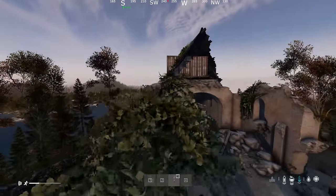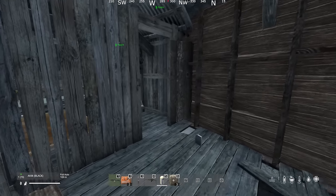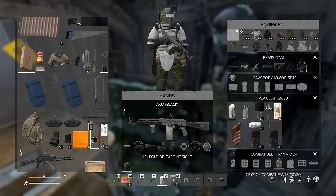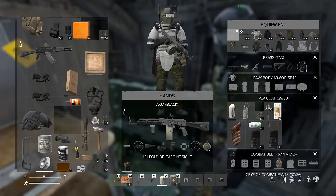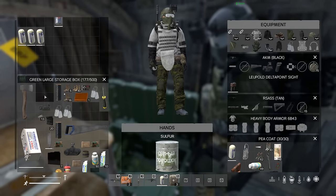Later on we found a base that we could crawl into, so we used the hacksaw to get inside their starting shed. Done. Keycards, hacksaw back. Green large storage box — look at that!